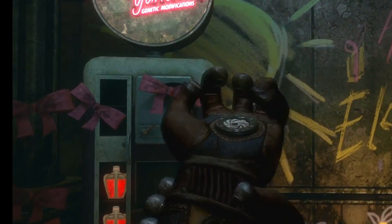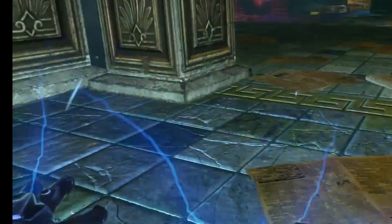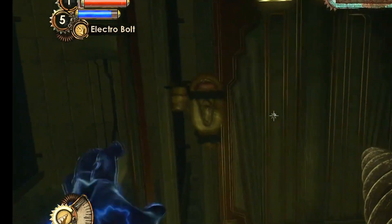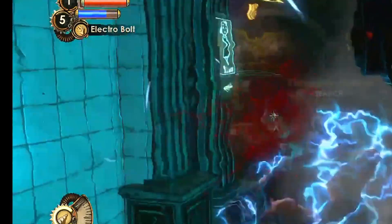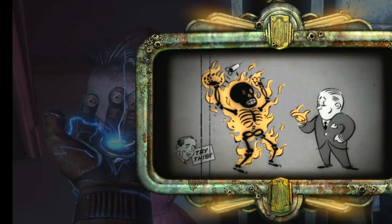Next up we have Electro Bolt — definitely one of my more favorite plasmids to use during a playthrough. You get it at the start of the game and it's very strong off the rip. Once you upgrade it to tier 2, the stun then chains to nearby enemies. When you upgrade it to tier 3, it does a constant stream of damage on top of the stun.